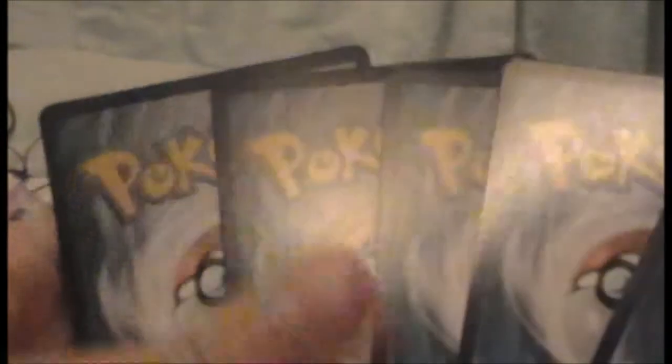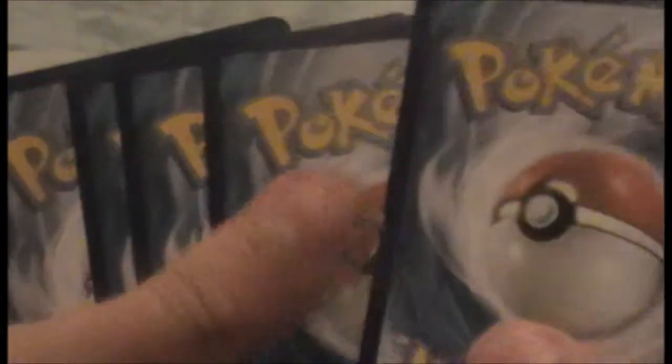No shinies or anything in that first pack. I think the pack structure gives a set number of rares. This is pack two now — I think they're all new cards. It seems to be common, common, common, then uncommon or possibly rare, which I'm very lucky about.